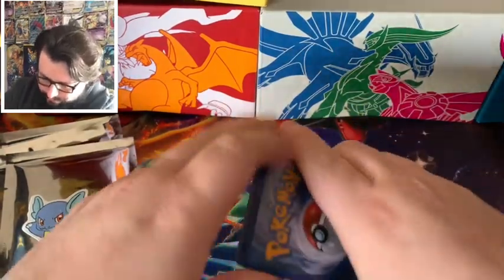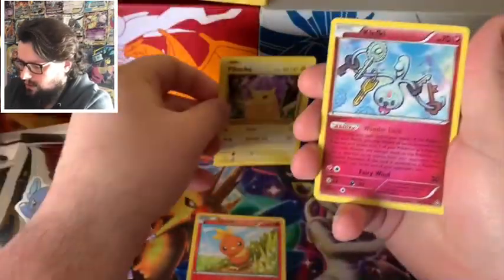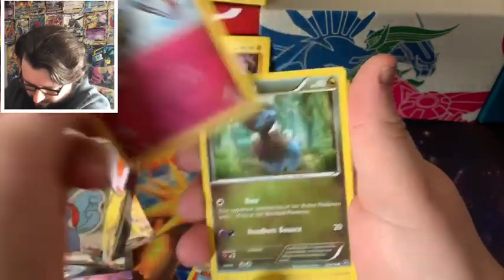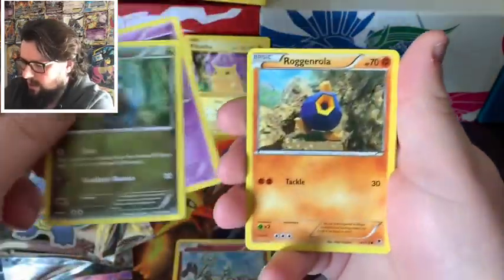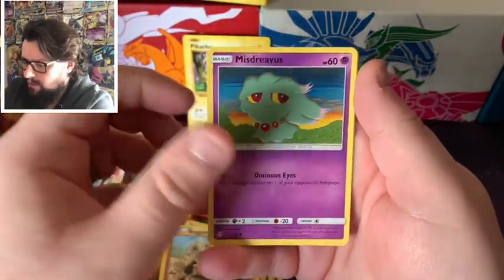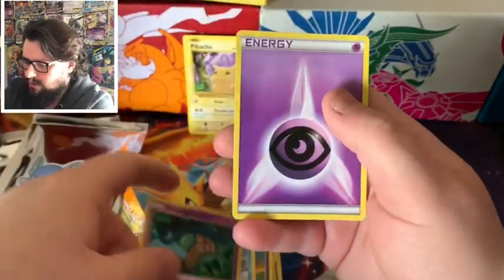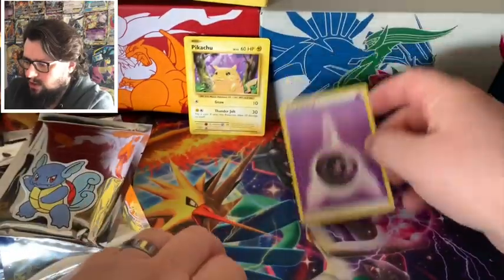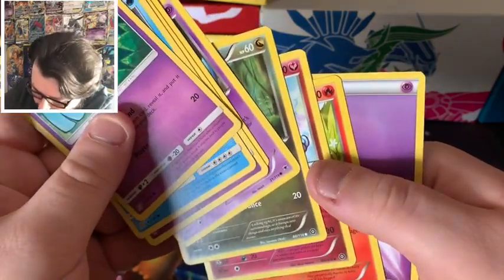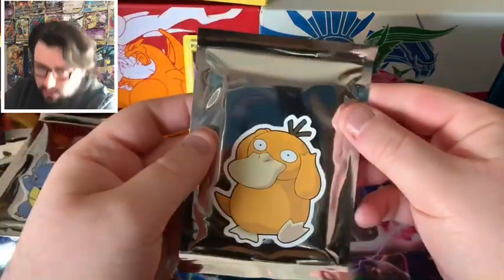I think we'll start going through these custom booster packs. We've got Torchic, Pikachu from Evolutions, a Klefki, Dino, Zubat. These are some older sets. Misdreavus, Snover, Honedge, and an Energy. Did we get a rare in that one? No, I don't think we did. That's alright.